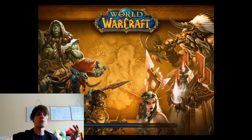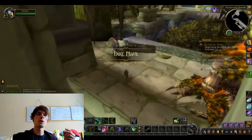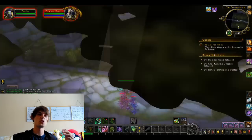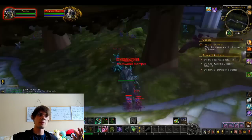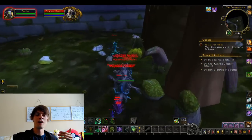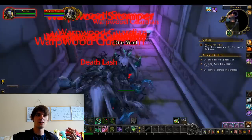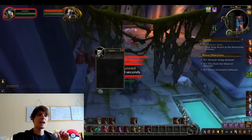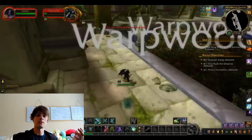Some old world herbs actually sell for a lot of gold on their own, so be aware — double check your auction house before milling them. Milling for less gold and more time spent on stuff you could sell for a lot more results in less gold per hour and a waste of your time. Take a little bit of time to double check your auction house and make sure your items are actually profitable when milled.